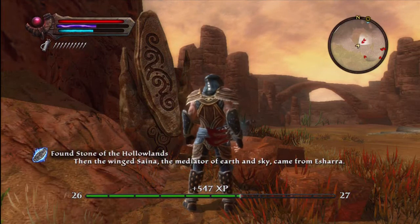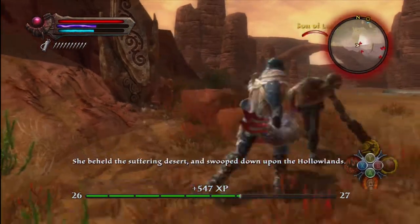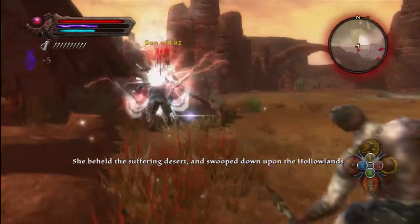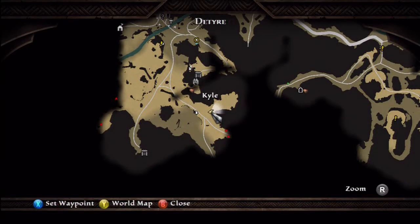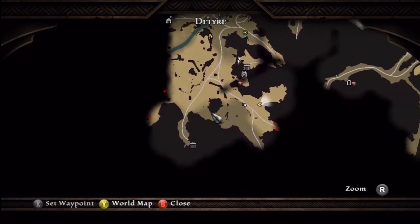Watch out, there's going to be enemies that are like zombie dudes. They can give you diseases, so be careful. Lore Stone number 3 is located right here. Our last one was right here.